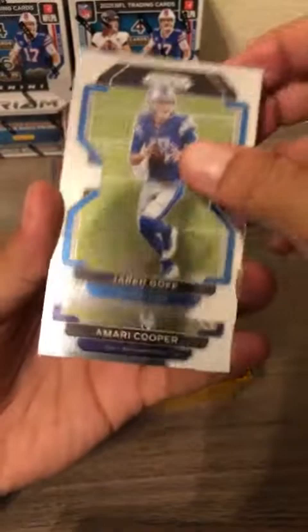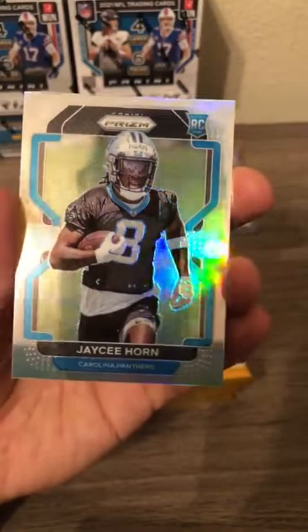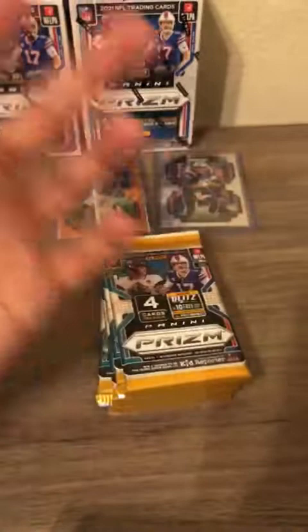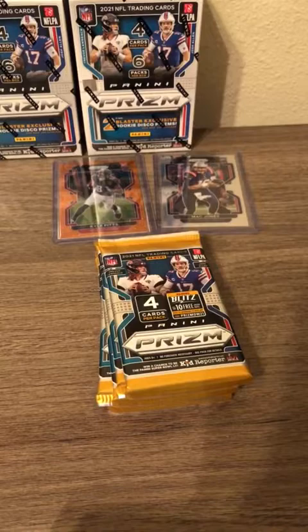First pack of the third blaster box: Jared Goff on top for the Detroit Lions, Amari Cooper for the Cowboys, JC Horn rookie card silver — congratulations Panthers, nice little hit. Derrick Henry Derrick Henry brilliance card. Let's go ahead and get this JC Horn silver prism up on the screen — any kind of silver rookie is worth top loading.